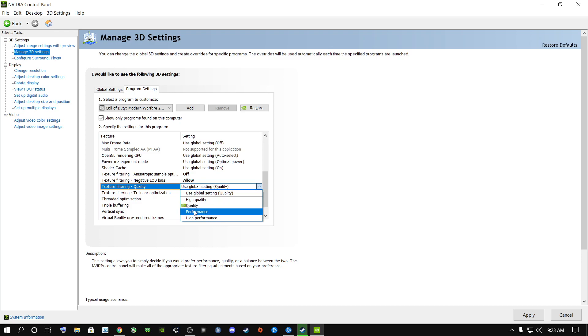If you're still getting FPS loss on a mid-tier or low-tier PC, set Texture Filtering to Performance. If you've got a very low-tier PC or laptop, set it to High Performance and you'll see a massive increase in FPS. Trust me, it does work. Once done, say Apply.